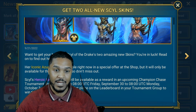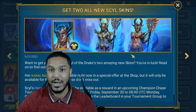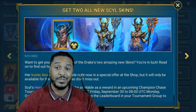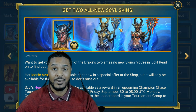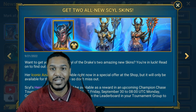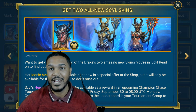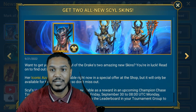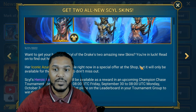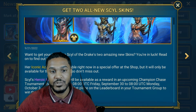You can buy the skin for $30. Then we've got Sill's Heroic Lava Born skin, which will be available as a reward. Honestly, in my opinion, the Lava skin looks a lot better than the iconic Azor skin, which is literally just like an ice skin. So it's like light and dark, or fire and ice — this skin is much better.